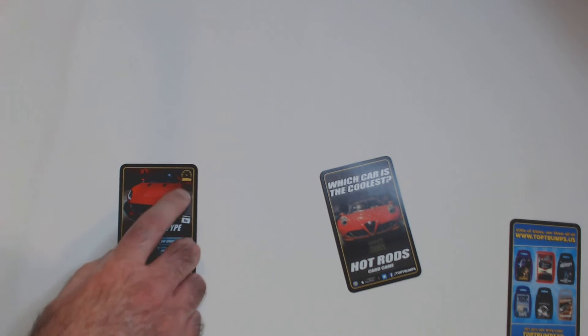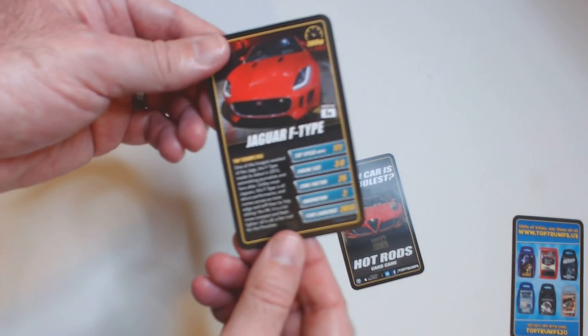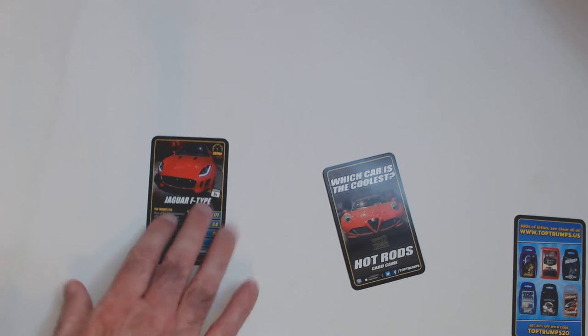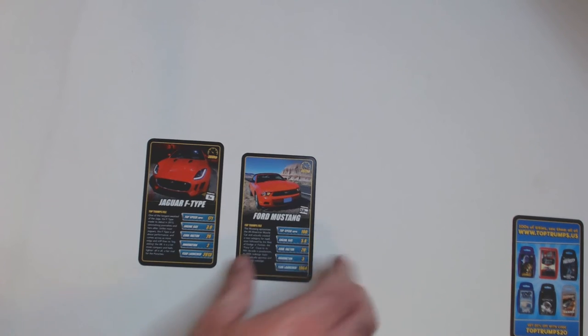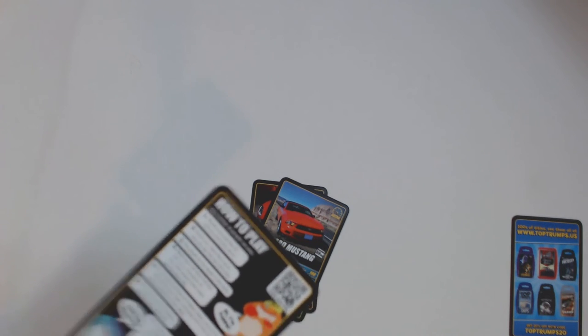You flip your card over, pick your stat, and compare it to your opponent's card. You want to pick the highest stat, of course. Once you play through the cards you get a sense of strategy, but like I said it's basically just war. You call out your chosen stat, the other person flips their card — say it's a Ford Mustang — whoever has the higher top speed wins both cards and puts them underneath. Eventually one person runs out of cards, the other has them all, and the game ends. It's not much of a game at all.